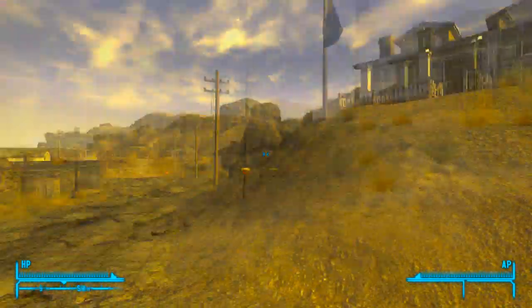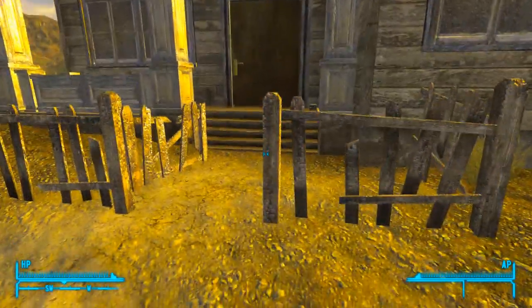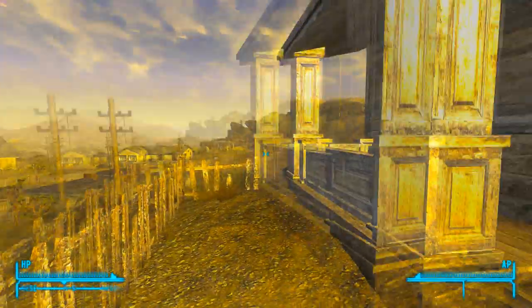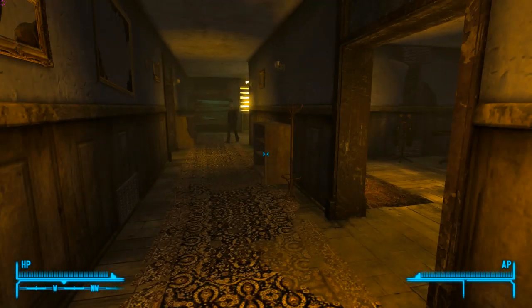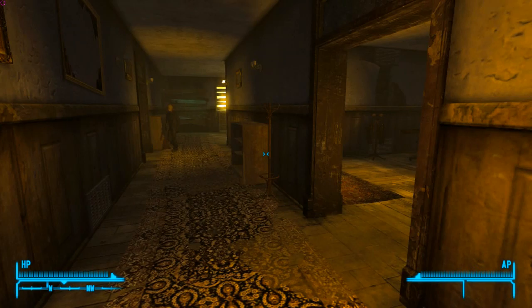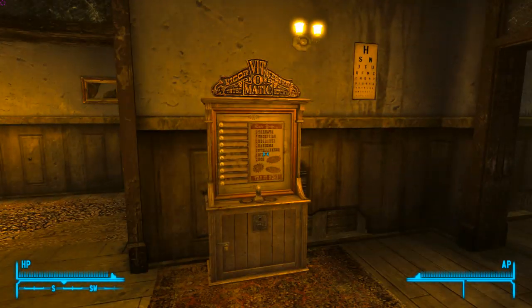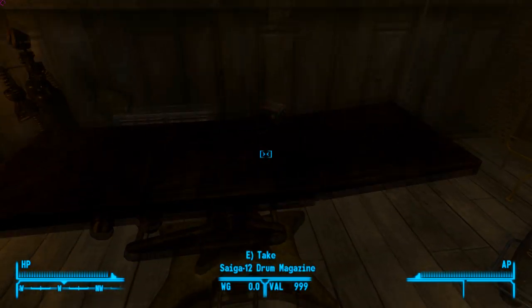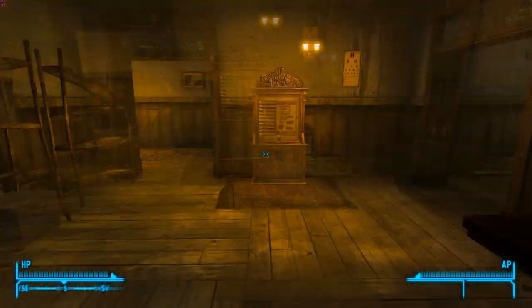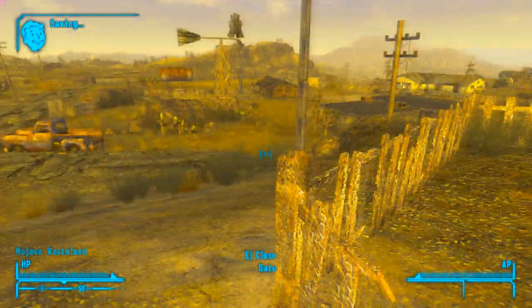Today we have three to take a look at. The first one is new to the Nexus — it is the Saiga 12, a fully automatic shotgun. Yes, it is exactly as badass as it looks. Once you get to Goodsprings, head to Doc Mitchell's house as we usually find ourselves at. Turn to the right, you see the Vigor-Matic tester on the table, and right across the room from it you'll see the Saiga 12. There is one attachment — a drum magazine.